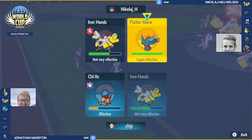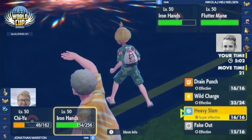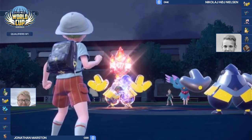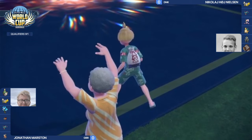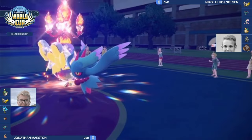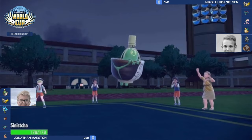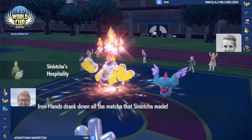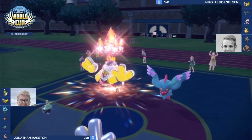Jonathan switches Chiyu out, not wanting Iron Hands to take further damage from Fluttermane's fairy-type attacks — Iron Hands no longer has the terra option to dodge those. Chiyu just keeps dishing out Heat Waves. Nicolaj's Iron Hands can't really use Drain Punch to heal due to the threat of Jonathan's Iron Hands switching back into Sinistra. But we see Sinistra showing off its brand new ability — Hospitality — healing its teammate Iron Hands.